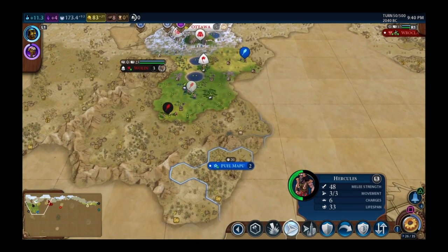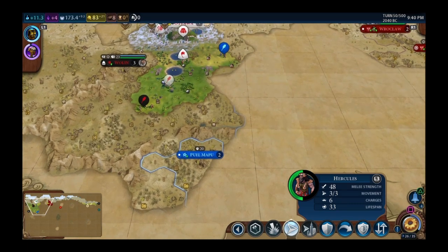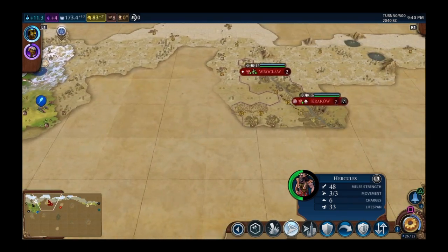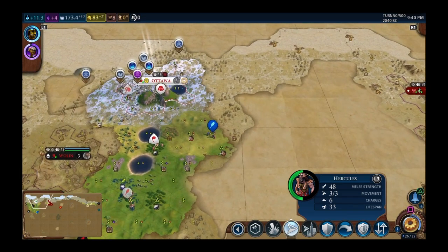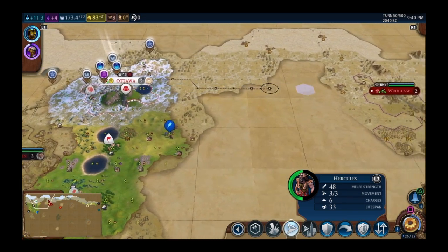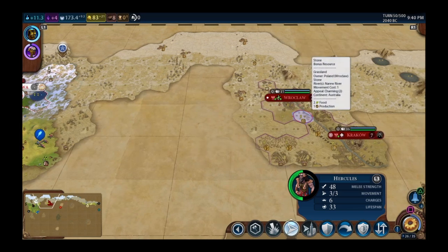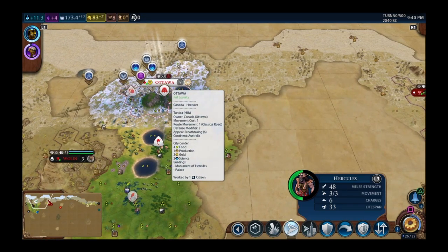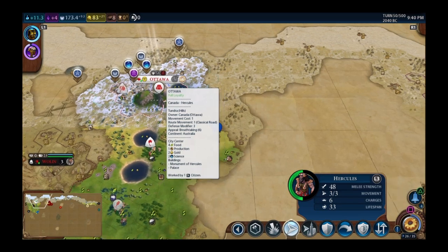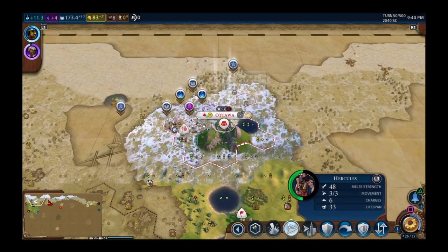I could use Hercules to destroy Maui too. But I've got to be peaceful, don't I? Playing a different civ I'd probably have five cities by now and go straight to war. That's so tempting — going to war right now probably wins me the game, while staying peaceful probably loses it. But let's play Canada the way I chose.